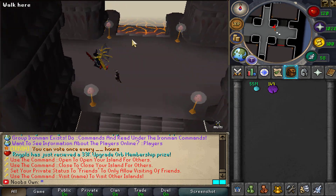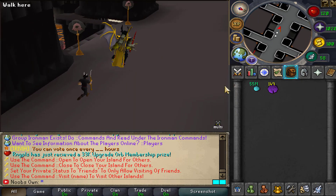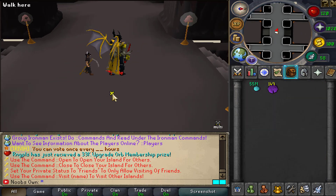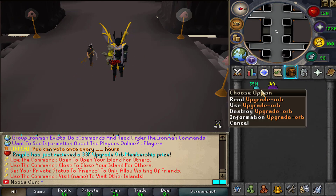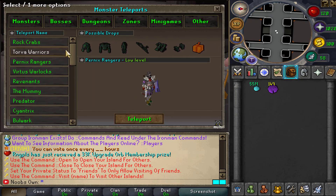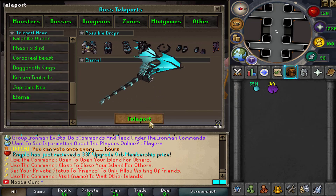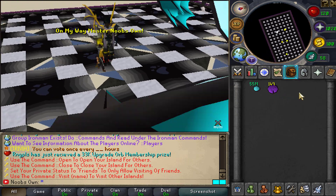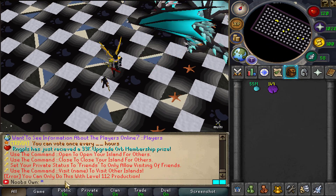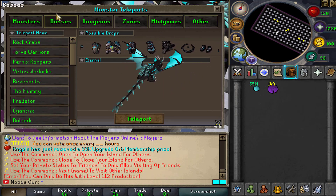You might be wondering how to capture NPCs and how to actually train up the skill. As you can see I'm level 58 right now — not the highest but not the lowest. I have some upgrade orbs in my inventory as well as production tokens. I could go to bosses — for example Eternal — but using the production token on it shows I would need level 112 production to capture the eternal dragon, so that's not possible for me at the moment.